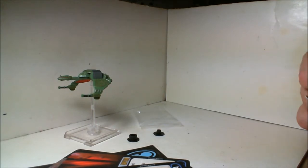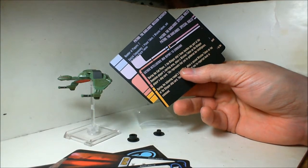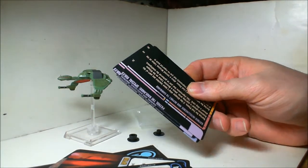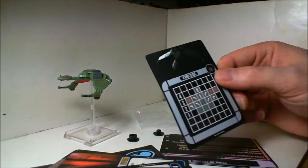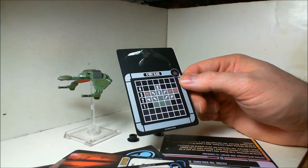Here are three cards that explain the special mission that comes with it called Patrol the Badlands. Those plasma tokens get deployed by both sides and they're not very nice. Here's the movement chart for the Koraga — it's not anywhere near as maneuverable as I thought it would be for a smaller ship.